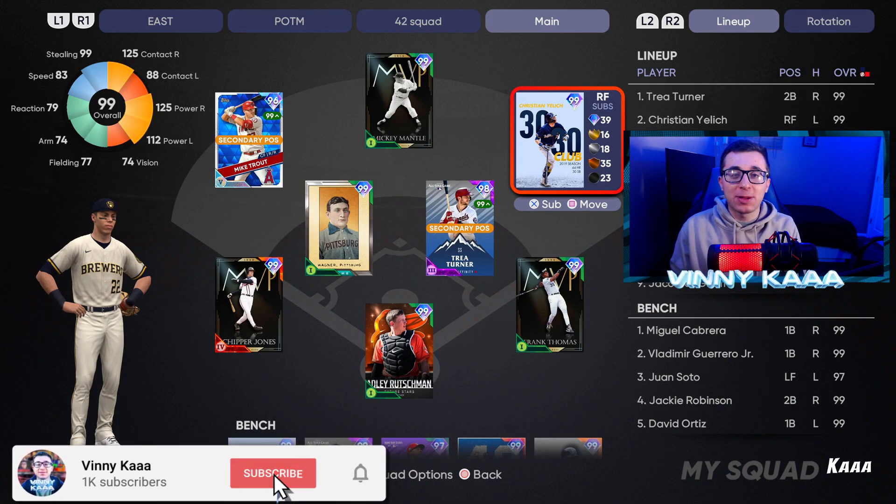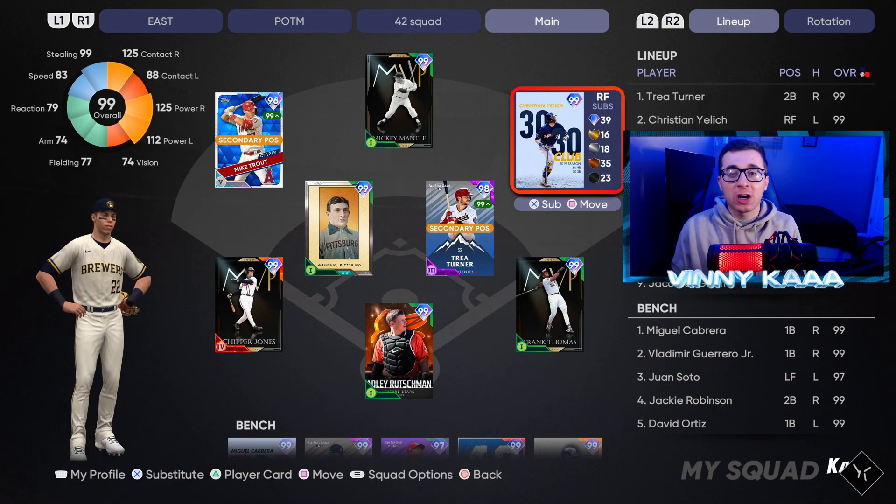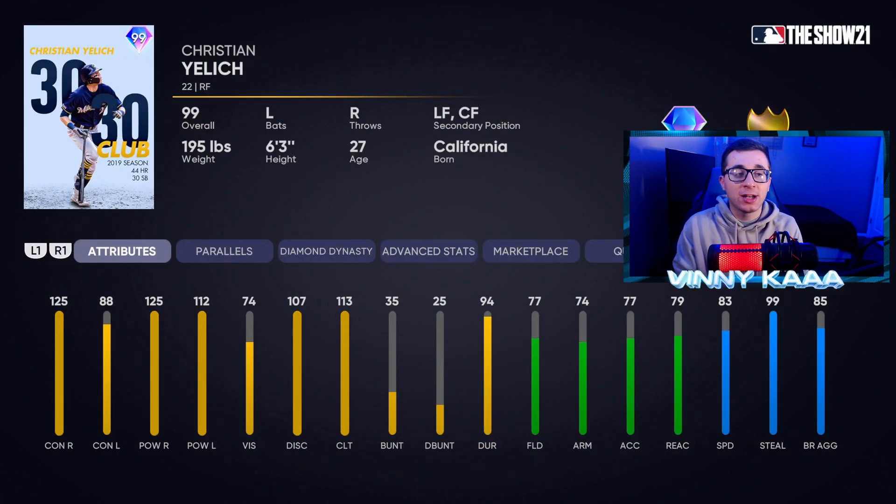I'm back on MLB The Show 21 Diamond Dynasty, and today we are going to be using the new 99 overall Christian Yelich 30-30 club milestone card. Christian Yelich always has one of the best swings in the game — this card and Cody Bellinger cards are some of my favorites. Now this card is not quite as good as that new MVP Bellinger from the BR program, but he's close. He has great hitting stats against righties — maxed out contact and power against righty arms at 125. Luckily, the best starters in this game are righty arms: guys like Verlander, Felix, Nolan Ryan, DeGrom, Ohtani. So this Yelich card can definitely compete with them.